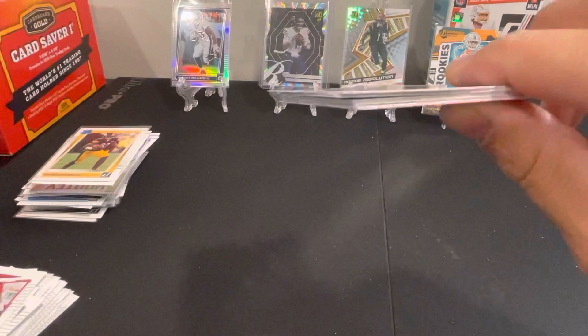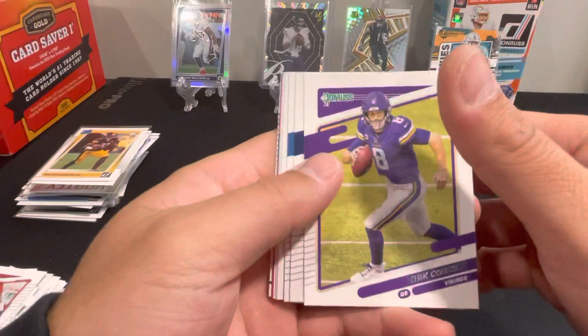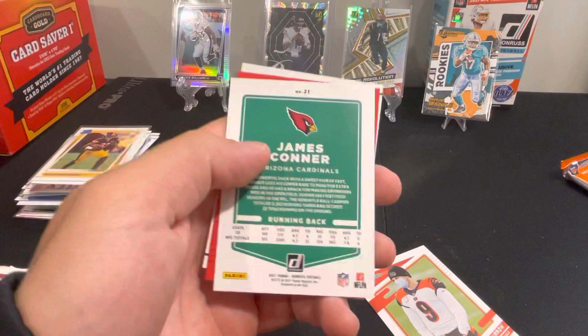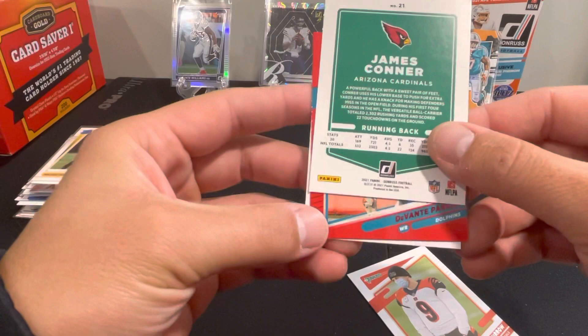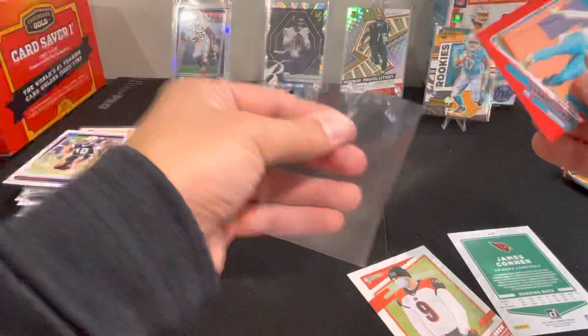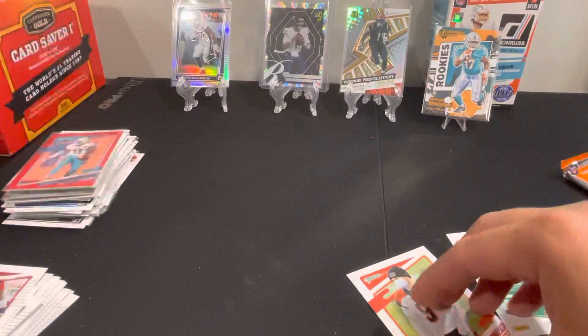We got looks like a red one in there — yep, we got a red one. Kirk Cousins, Dupree, Aquara, Deontay Johnson, Joe Burrow image variation. We do have a press proof here — the red press proof from the Dolphins. We've got Devontae Parker press proof. And then for the Cowboys, Jabeel Cox — another press proof there.